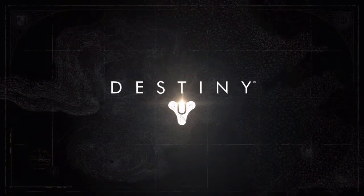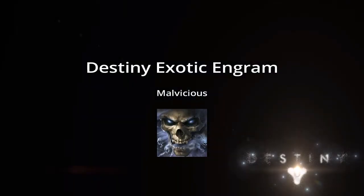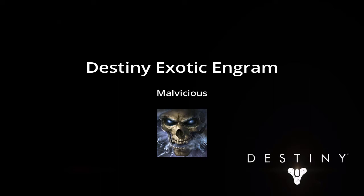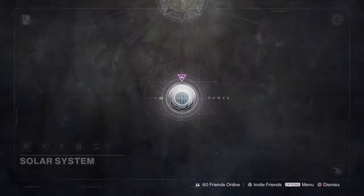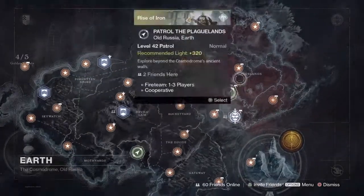Hey everybody, it's Mel Vicious with Mel Vicious PSN coming back again with Destiny. I wanted to show you an updated video on the fastest way to farm Destiny Exotic Engrams. Used to be the Shield Brothers strike was pretty quick, but now it's going to be with the Rise of Iron.